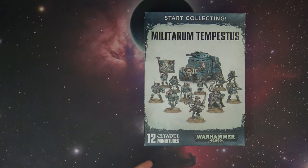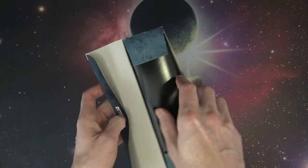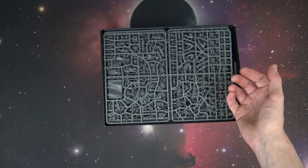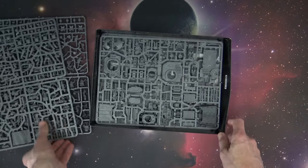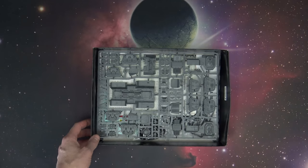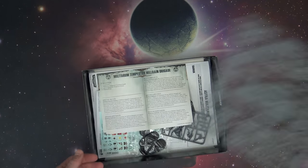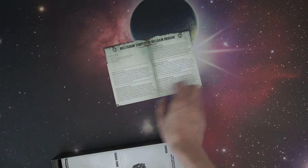We've reviewed and done unboxings of all these models before here on the YouTube channel, so you can check out the individual stuff. But this gives you an idea of how it's going to look and what comes in the box. They're all individually sealed as you would expect. You've got the Scion kit 1 and Scion kit 2 — remember, the Scion kit makes both the Command squad and the regular Tempestus troops. Then you've got the Taurox, which is a great little vehicle. I'd love to see somebody convert one with an armored container on the back and make a little Optimus Prime. And then you get the new formation card right here.